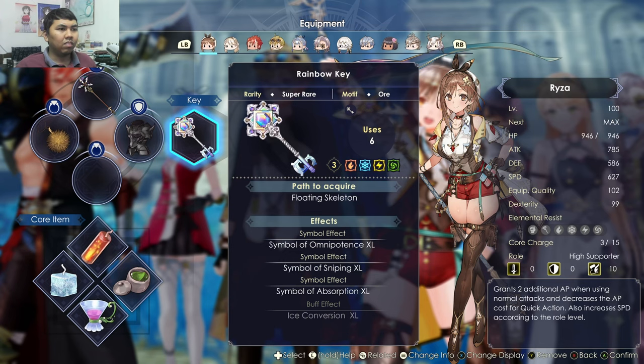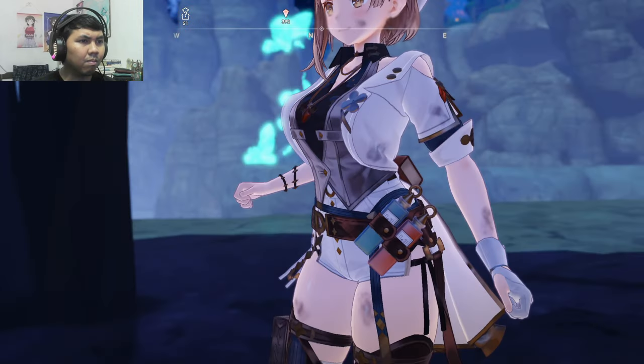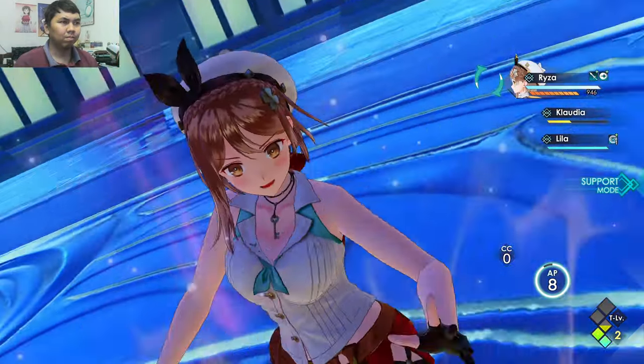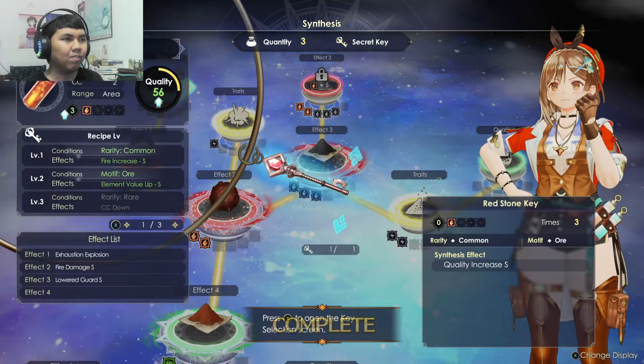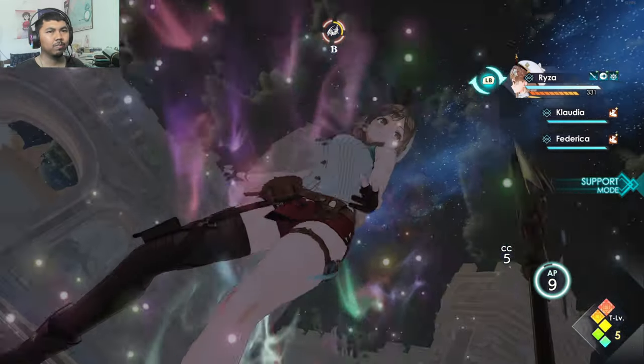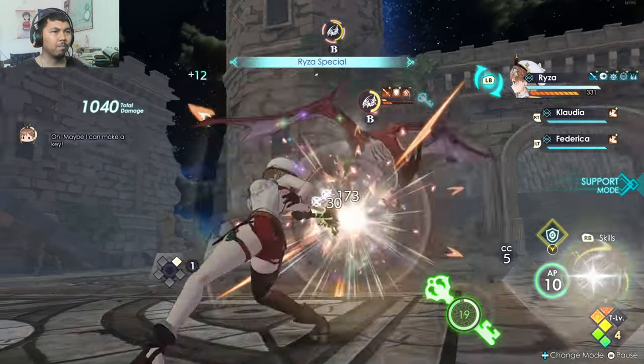As for Secret Keys, there are at least three ways to use them: during exploration, synthesis, and combat. You can equip these keys to characters to increase their stats, unlock certain areas during exploration, use them during combat, and even use them during synthesis as well. Personally, I feel like this Secret Key mechanic is a nice new feature to the game.